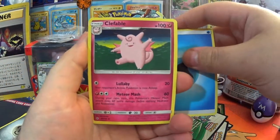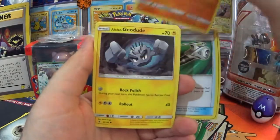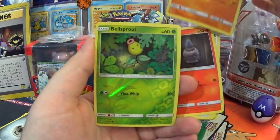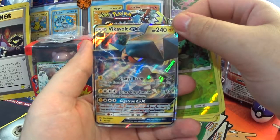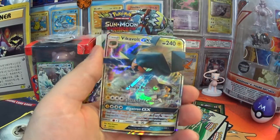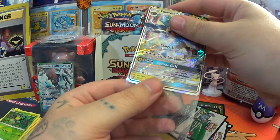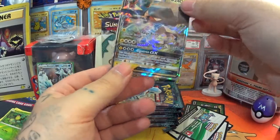Water Energy, Clefable, Mareanie, Field Blower, Gligar, Pancham, Patrat, Litwick, another Pancham, Bellsprout — oh hello — and a Vikavolt GX! See, I get good luck after I give my missus a card. Alright, you can go straight into a little sleeve — that's one of those perfect fit sleeves. Brilliant sleeves, perfect fit ones.